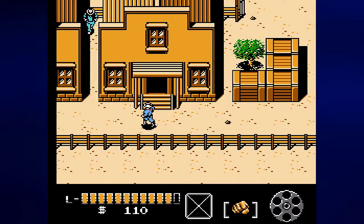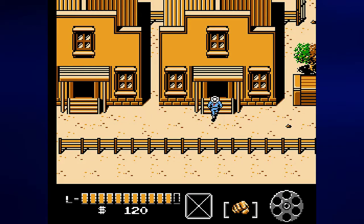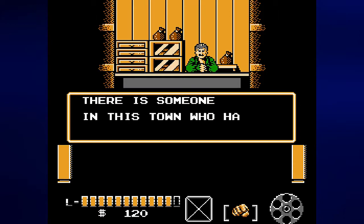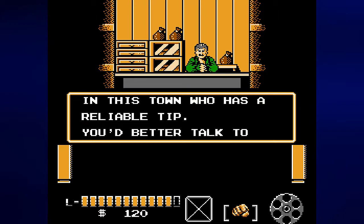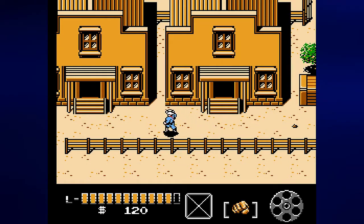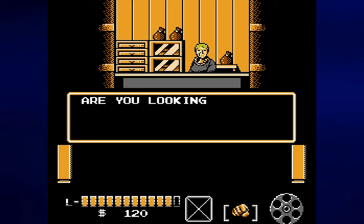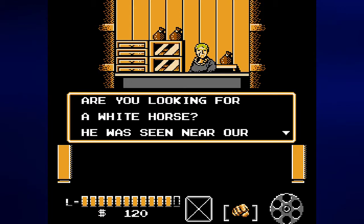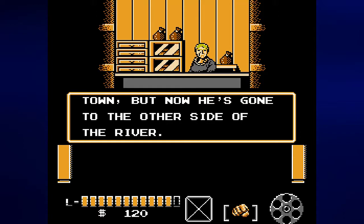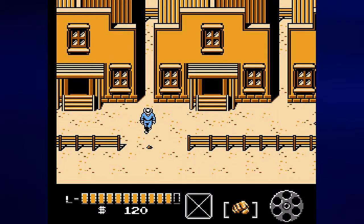By going into houses you can talk to people. There is someone in this town who has a reliable tip — you should talk to as many people as possible. In this house you'll find that person with a reliable tip: 'Are you looking for a white horse? He was seen near our town, but now he's gone to the other side of the river.' If you tap A again you can speed through the text. If you go south here you'll just leave the town.